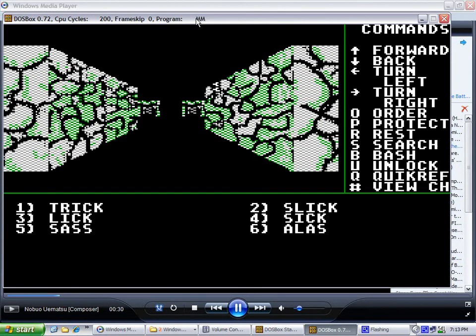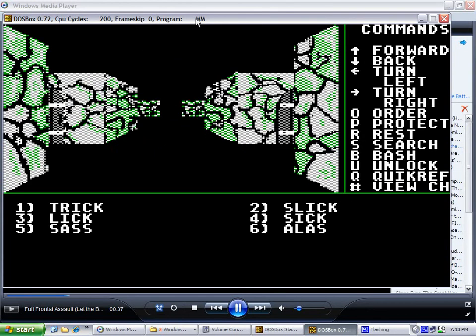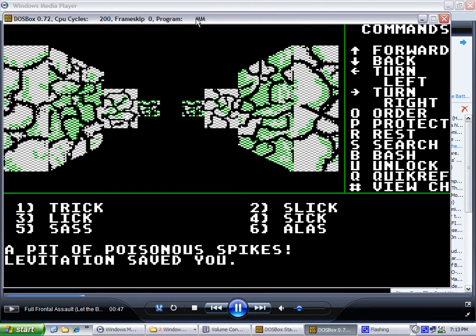The levitation will save you from falling in the pit of spikes and getting poisoned. We don't want to approach those monsters. You won't get poisoned, you won't have your hit points halved, and you won't have to fight a bunch of snakes. But then you come up here after you take a right at the last poisonous pit. To the next poison spike pit — levitation saves you again. Take another right, and you go forward one square.